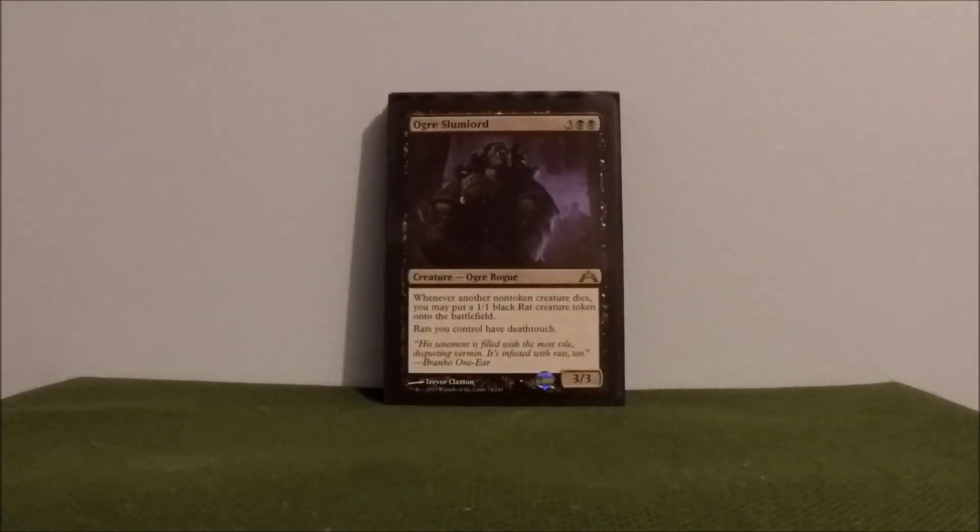Ogre Slumlord — another deterrent card. I like him to pump out deathtouch rats to kind of keep other people's armies at bay. Typically, they don't want to sacrifice their creature to my 1/1 rat.